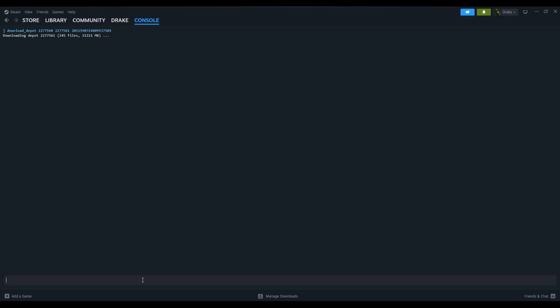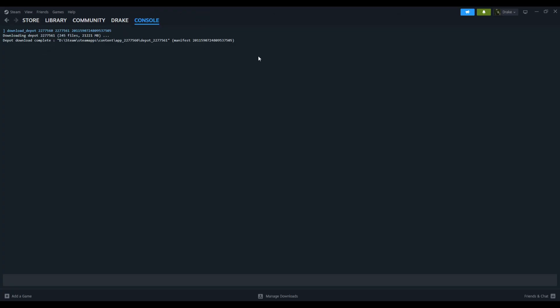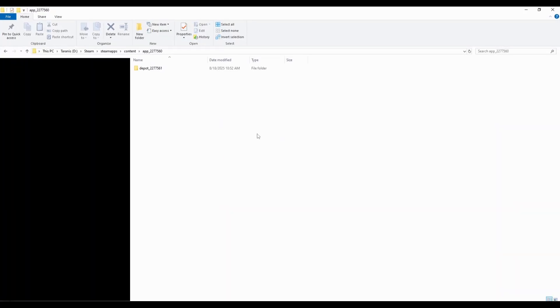All right, so that took a while, but you can see here: depot download complete. It gives you the location, so you need to go to that location — which is right here — and here you have basically the entire game.